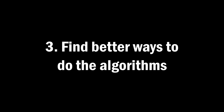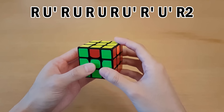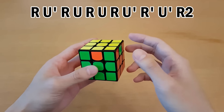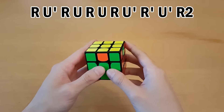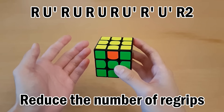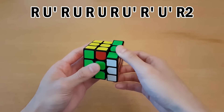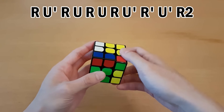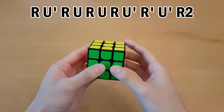Number three: find better ways to do the algorithms. For example, the U permutation — the way I always did it involved a certain grip pattern. No matter how much you drill certain algorithms, unless you find better finger tricks they're not going to get much better. You generally want to find finger tricks that reduce the number of re-grips. There are many ways to do this algorithm, but one way I like involves a single re-grip and ends up executing a lot faster.